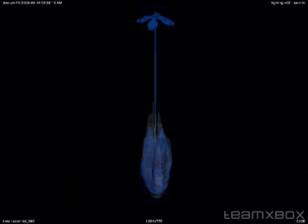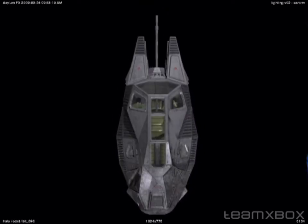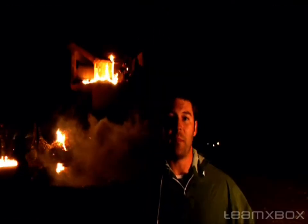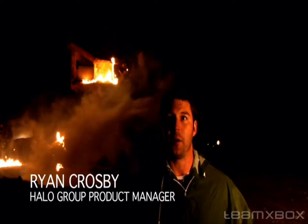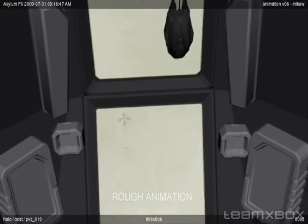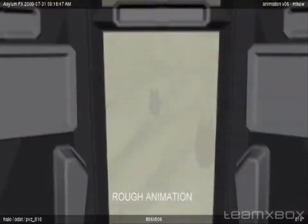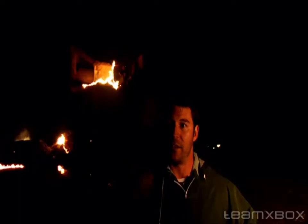Paratroopers today use parachutes, but 500 years from now, the parachute has been replaced by a drop pod. A drop pod is a single-man method of insertion, so you can think of it almost as a man pod. This is the way the ODSTs insert into battle. They drop in from orbit in single-man pods, the doors blow off, and they come out.